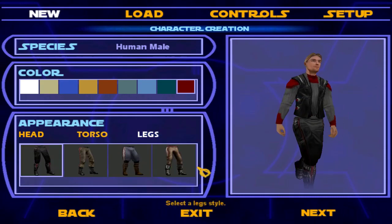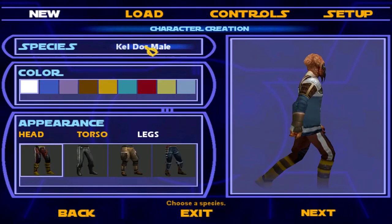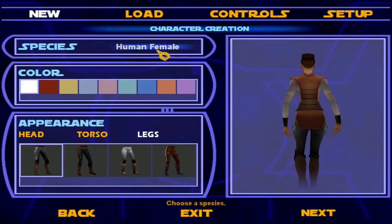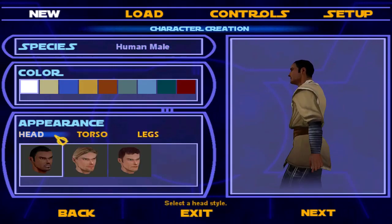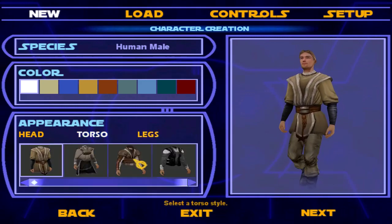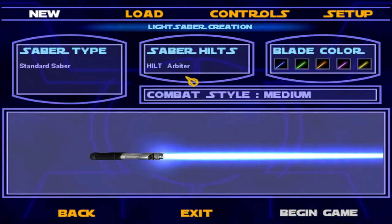You can customize your characters and all kinds of stuff. You can do this guy, or Rodian, and all kinds of crazy stuff — it's actually really cool. I'm just going to remake my character. I hate how it resets automatically. There we go. You also get to make your own lightsaber, and everything — it's really, really cool.